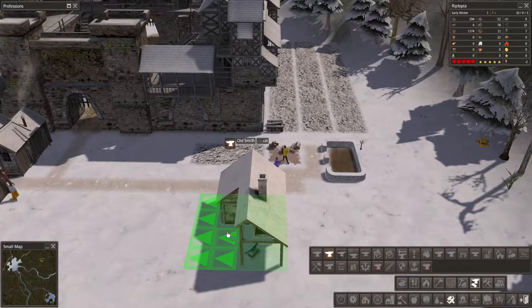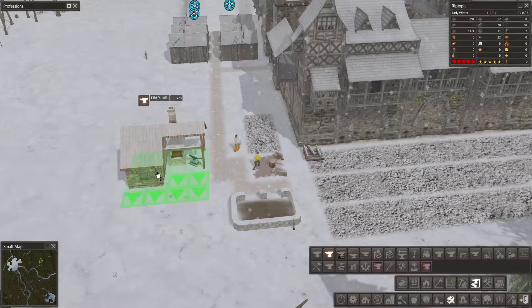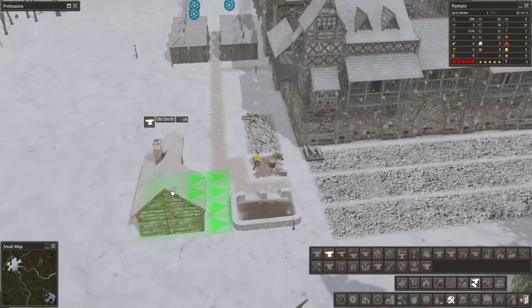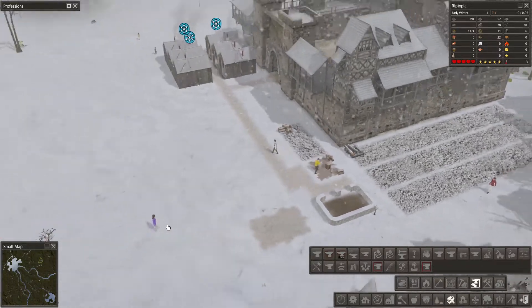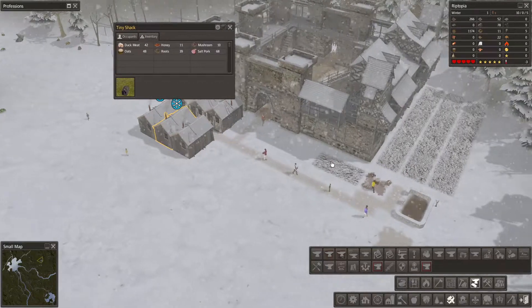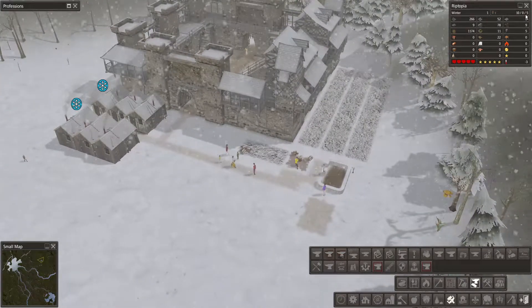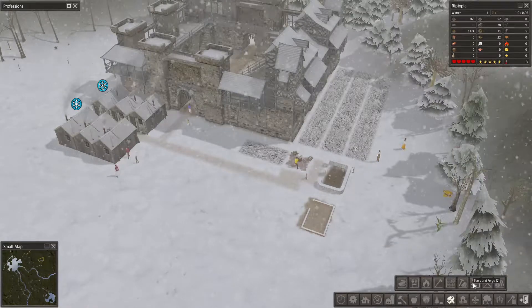Then we're going to want a blacksmith. Can we get one that fits the small theme? You might fit quite nicely — yes, perfect. We've got a nice little area to work in now. People are still cold — they don't have any firewood yet. But we are making firewood so hopefully we won't lose anyone. We've had loads of children born as well.